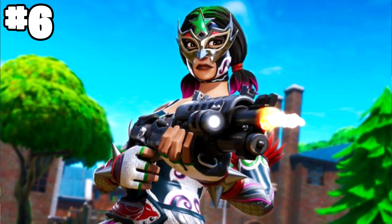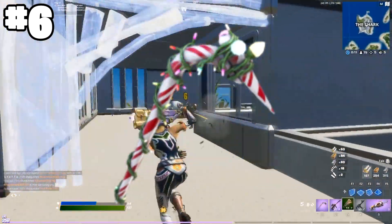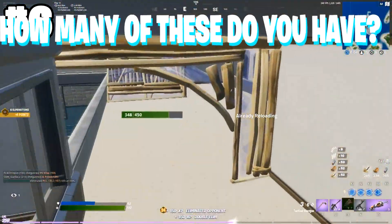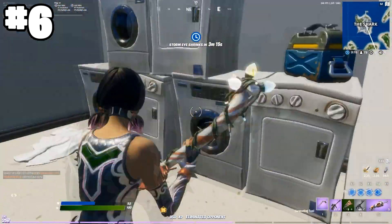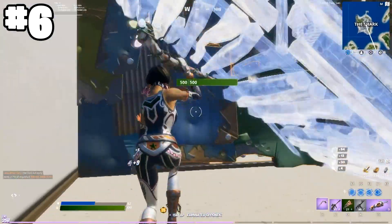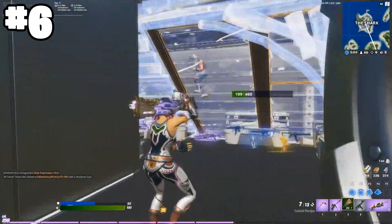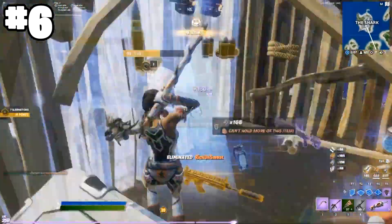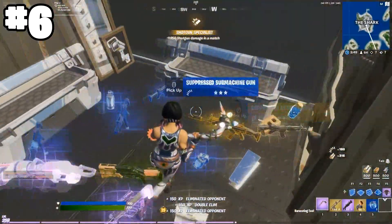Moving on to the number 6 spot, we have the one and only Dynamo skin. You want to pair this with the Spectral Spine and the Candy Axe. This is by far one of the sweatiest combos in Fortnite history. This has been used a lot by Mongrel and his trios and squads in every sweaty game mode. Dynamo has kind of dropped in popularity over the last few weeks as new skins have come into the game, but it is definitely still one of the most amazing combos you can try. If I had the Candy Axe, I would be abusing this combo every single day.